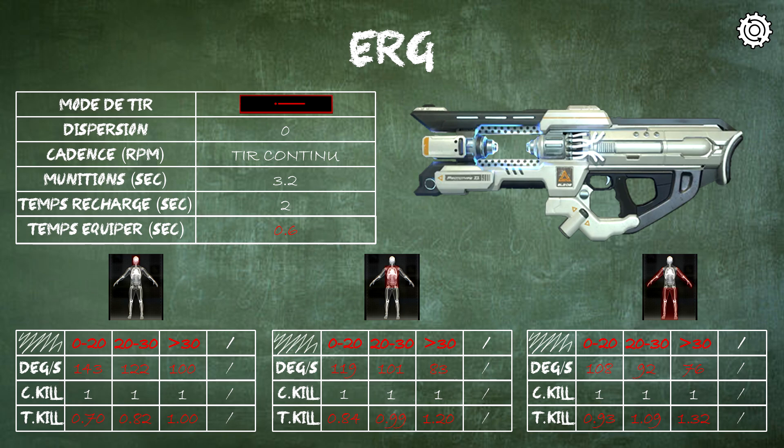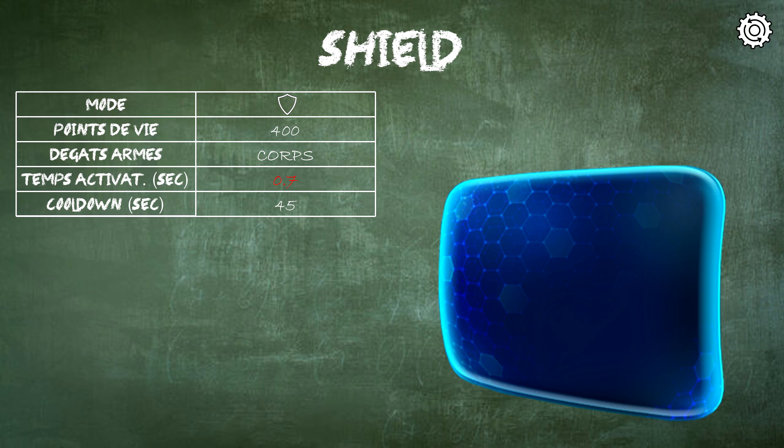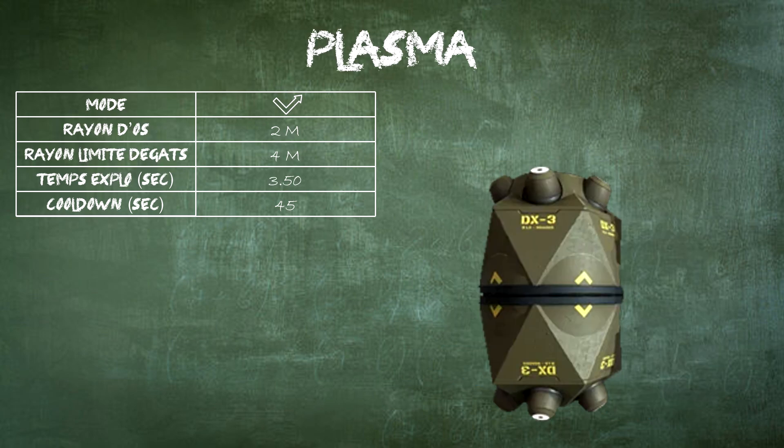For gadgets, let's look at the shield. The modification adds time to its activation delay when you deploy it. In the info table: mode is shield, 400 hit points, and for weapon damage — when taking weapon damage, refer to the body damage category to know how much damage you'll deal to the shield. Activation time is shown in seconds, and cooldown is the time before you can pick it up again. Moving to the next gadget: the DX3 plasma ricochet grenade has no modifications. Its one-shot radius is up to 2 meters, from 2 to 4 meters it only deals damage, explosion timer is 3.5 seconds, and the cooldown is 45 seconds — unchanged.